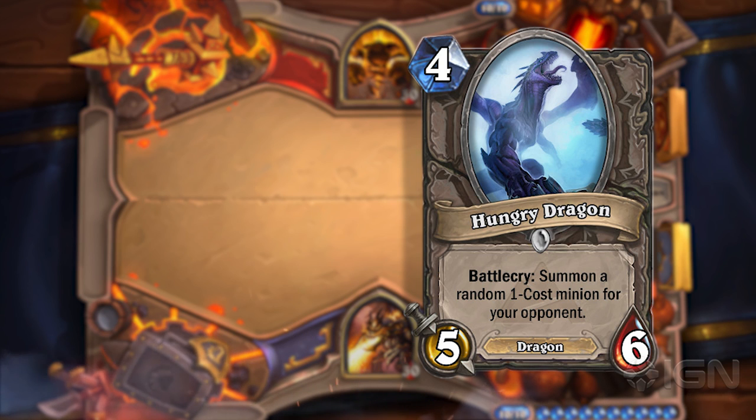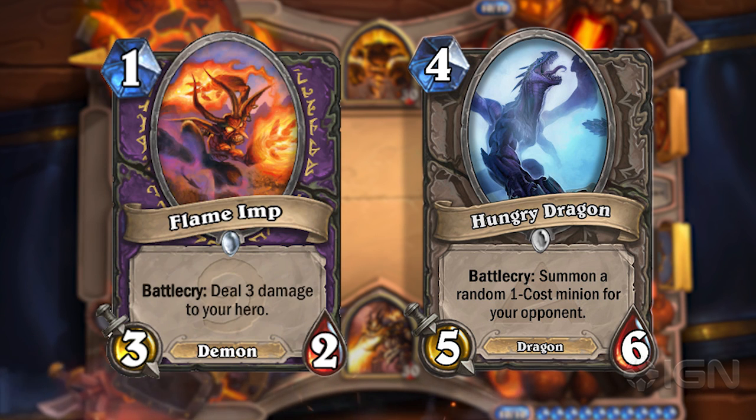A 5-6 for 4 is ridiculous pretty much in any state. But with the prevalence of aggro being so popular, giving your opponent one extra minion to essentially attack you with the next turn is a concern. When you're facing Face Hunter and you're at 18 health on turn 4, you put this out, it doesn't stop them from attacking. It potentially gives them an extra minion to attack with - they can just bypass it. It only trades with one of the minions on their board. So aggro is the thing that keeps a card like this in check.